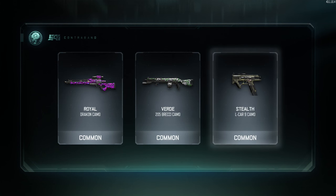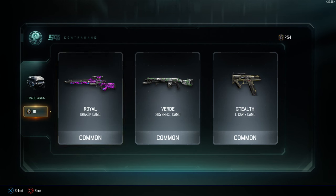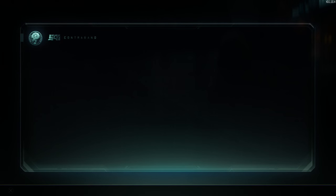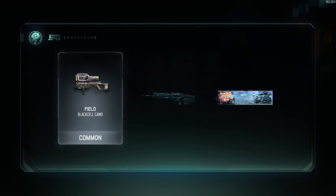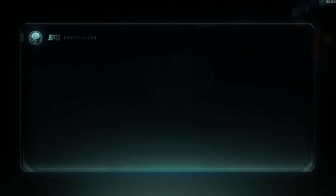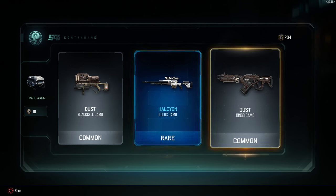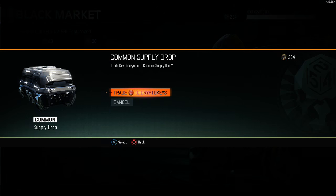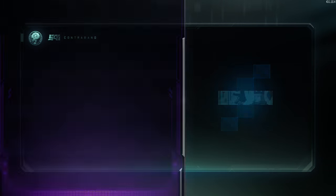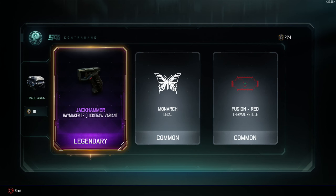Here's the first one — 10 crypto keys, let's go. Nothing on the first one, but I like this Royal Draken camo, it looks kind of nice, that green integer camo. Second one — nothing again. Third one — all right, our first rare! See, I opened up three and got one rare, opposed to opening three rare supply drops and still getting only one.